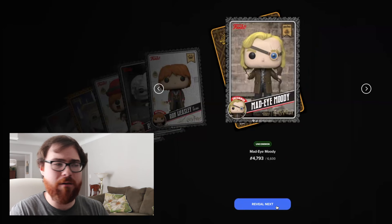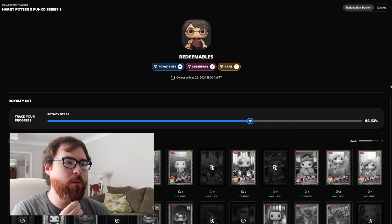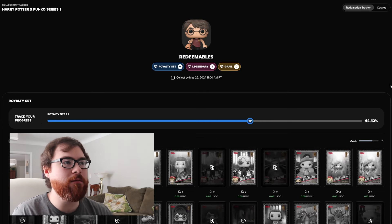An uncommon Mad-Eye Moody and the final card of this entire two-part series is an uncommon Draco Malfoy. It kind of sucks that in this second part we did not get any redeemables — at least we did in the first part. Like all my NFT videos, let's check out the redemption tracker and show off how close we were to completing the royalty set. I don't think we would have completed it within six packs, but let's see what we got in terms of redeemables.